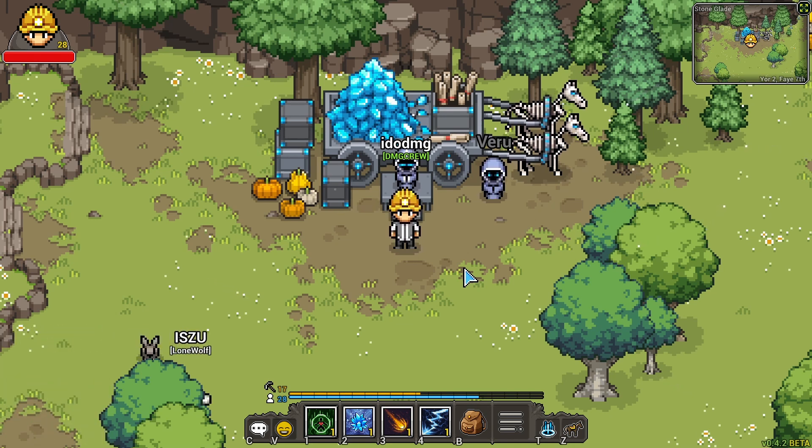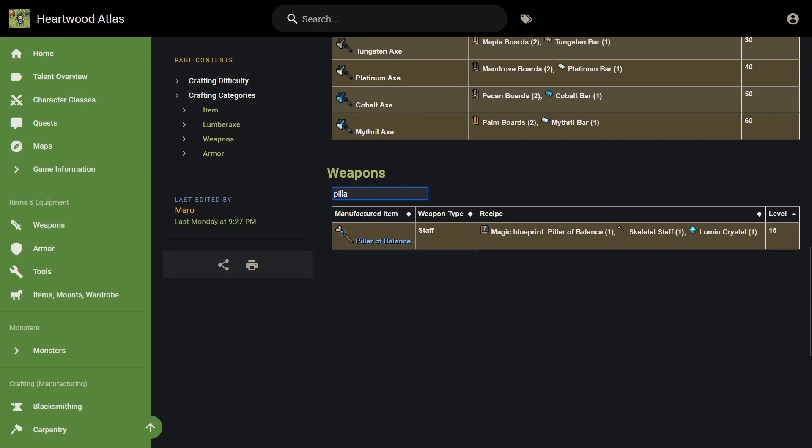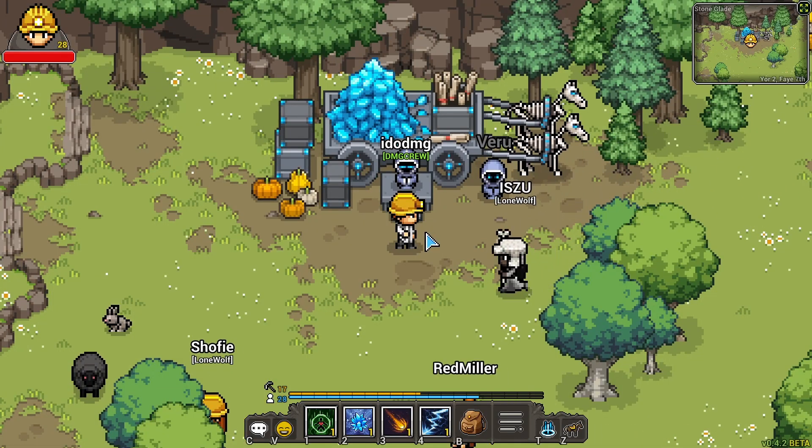I recommend this website called Heartwood Atlas. It's a really good database and you can figure out exactly what materials you need for the entire recipe. I'll have the link for that website down in the description below the video.